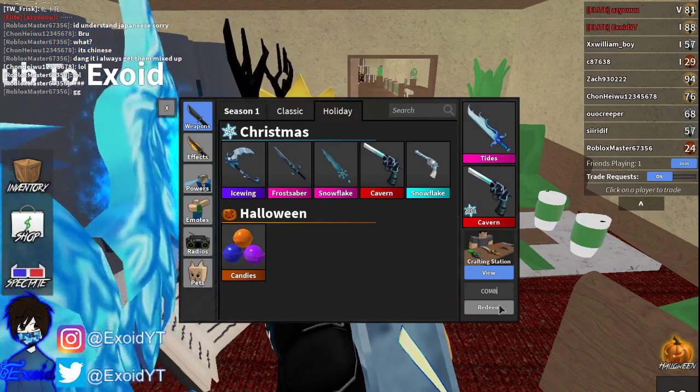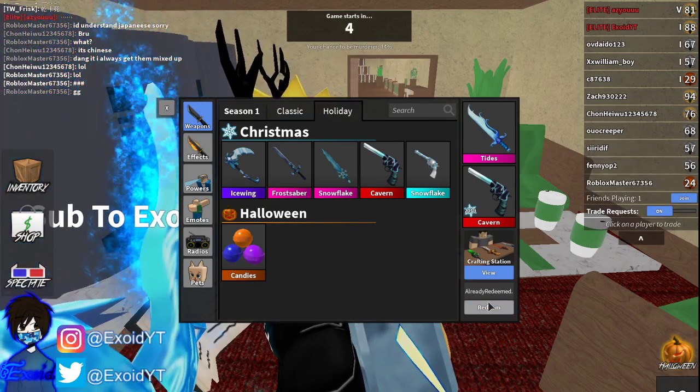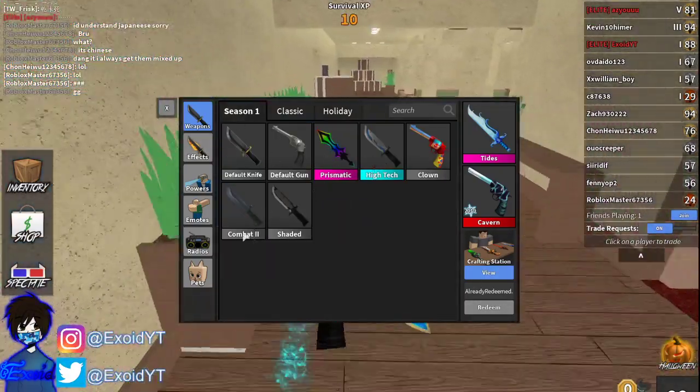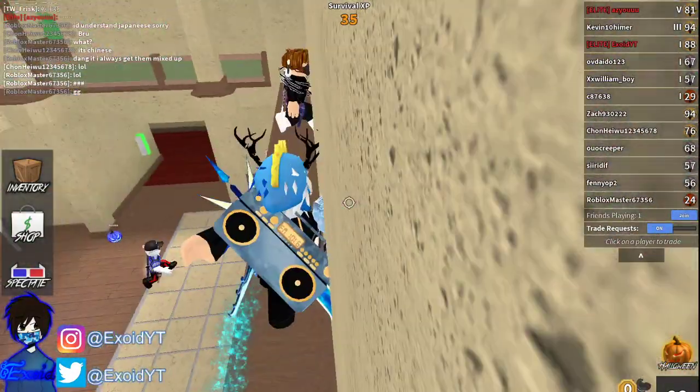D-E-D-E-3-N-I-S — this is Dennis's code. Redeem. As you can see this one is expired. But there's another code: C-O-M-B-4-G-2, which is Combat 2. Redeem — and this one says 'already redeemed' instead of 'expired'. So if you go over to Season 1 over here, as you can see I have the Combat 2 knife right here.